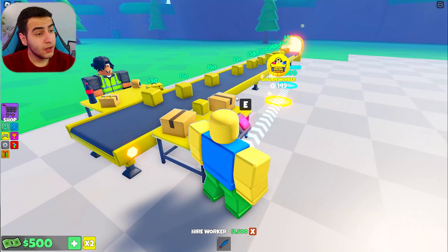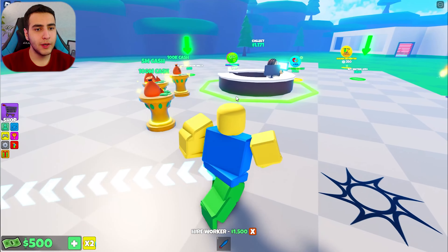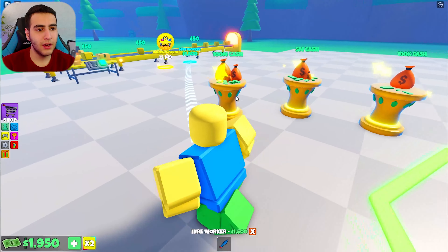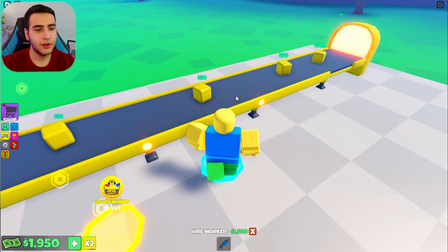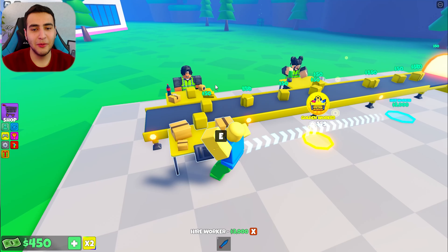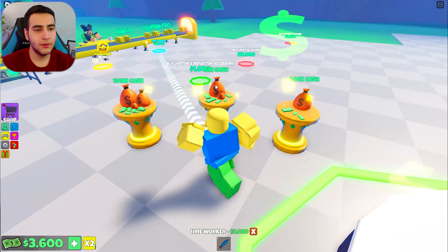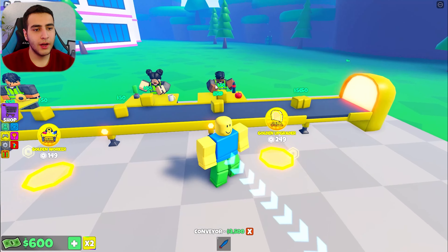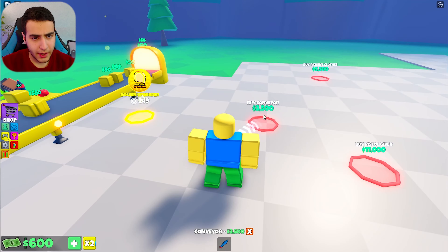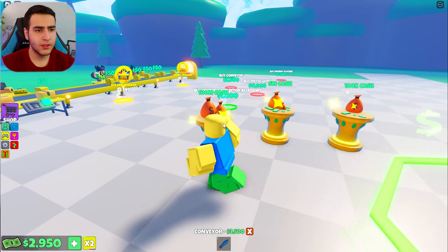There is a guy helping us. I thought we were only gonna bring women here. How much money do I have? I have enough to buy the next worker — it's a girl. Now we gotta collect 3k. Yes, I have it. Hire worker — all right, now I gotta buy a conveyor.